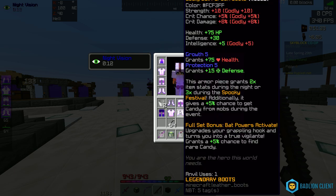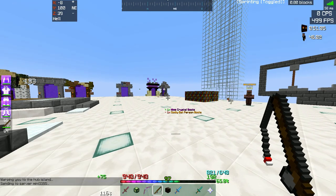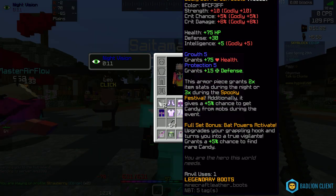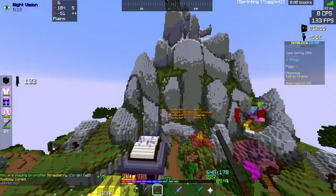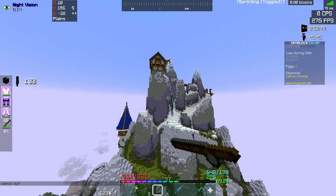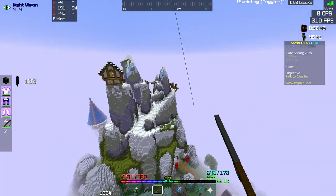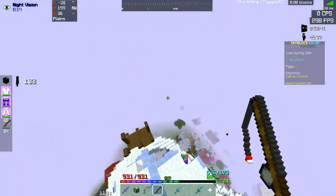So now you can see the applied color — it's white on some pieces and black on others, and that's my full bat person armor. To prove it's bat person and not crystal, I can fly with the grappling hook, as you can see.